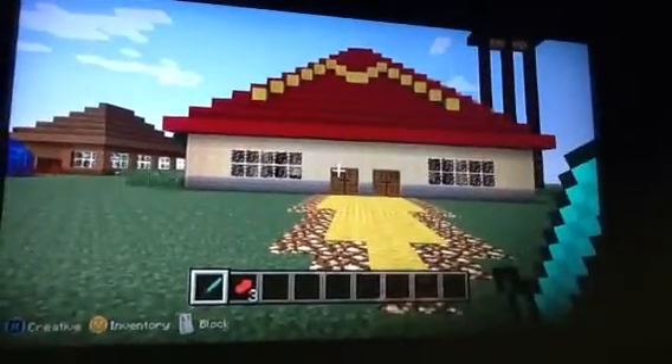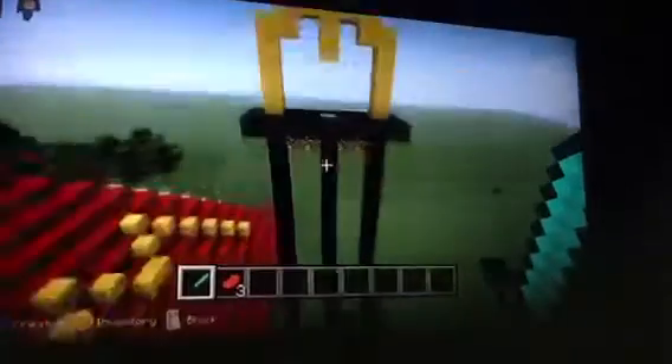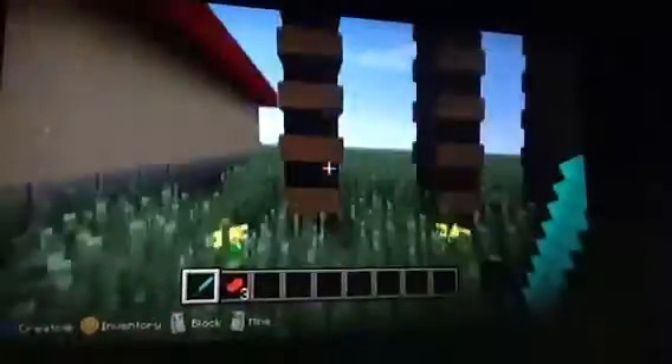Hello, this is my Minecraft McDonald's. As you can see, come over here — here is the McDonald's sign. Glowstone so you can see it in the dark, and these are the banisters to hold on when you try to fix it or something.